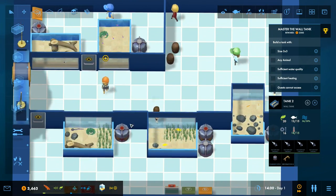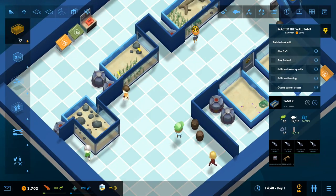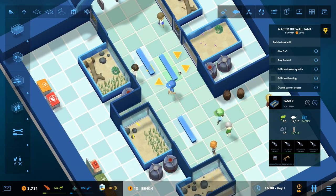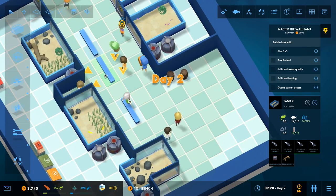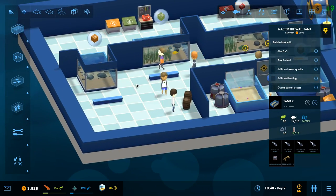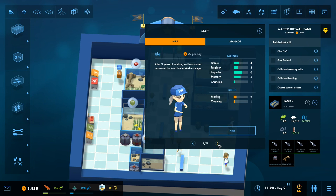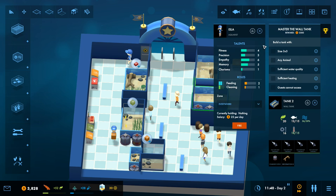It kind of bugs me that we don't have a wall here, so we'll add one so people can come in and have a look. We should put down a bench for people to watch our fish — happy guests do matter. There's not a perfect layout to worry about right now, and I don't think there will be later either. I'm conscious that a lot of fish require food, so it's definitely time for more feeding and cleaning. We've got a new staff member and I can bump up their feeding priorities.